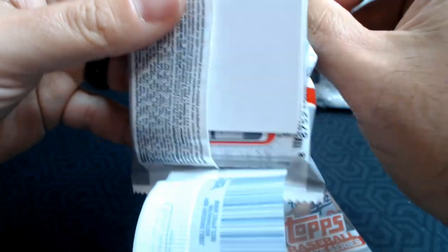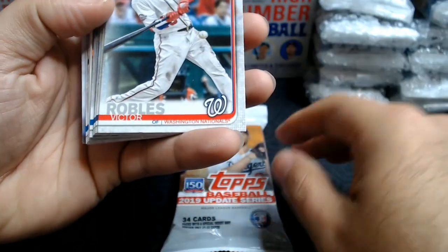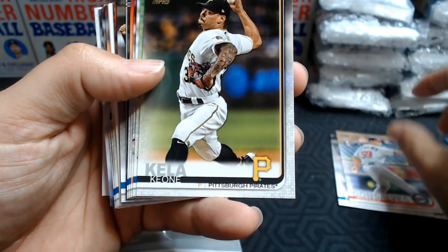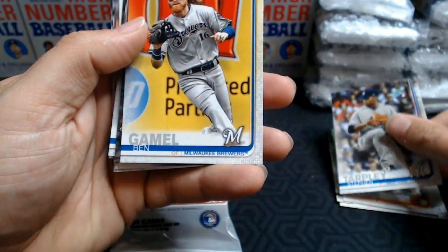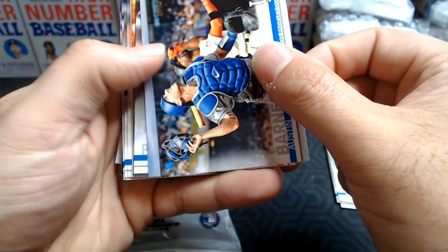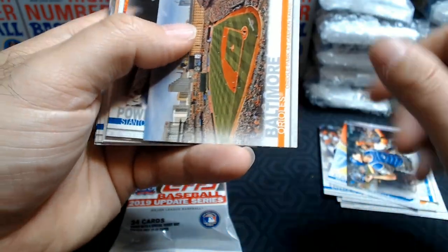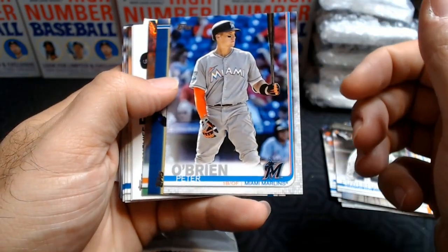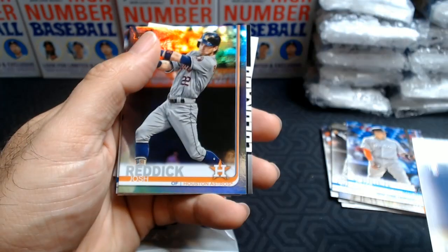Alright, let's go to Series 2 — we'll just go in order of release on these. Here we've got a security filler on the back. Victor Robles Future Stars, Eric Lauer, Steven Gonzalez, Keela, Reese McGuire rookie, Sam Dyson, Steven Tarpley rookie, Ben Gamill, Austin Barnes. I don't know what the short prints are — that looks like 962, I don't know if that's the base. I didn't do any research on these short prints. Peter O'Brien. Hey, look at that — another Tatis! So two packs, two Tatises — we will definitely take that.